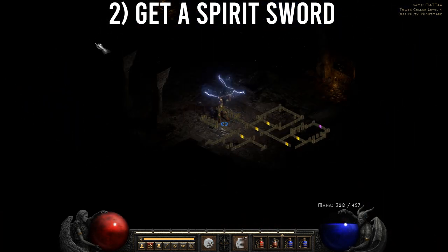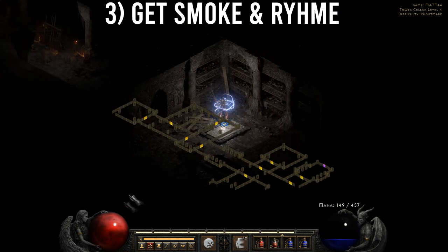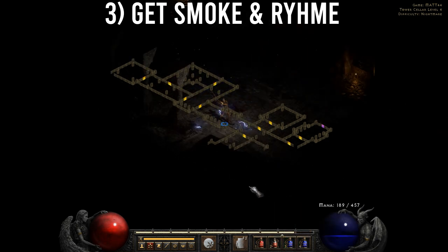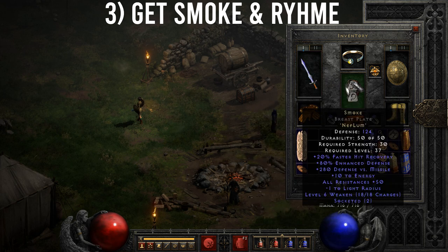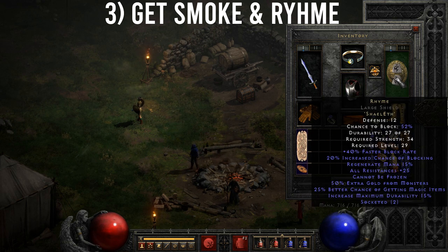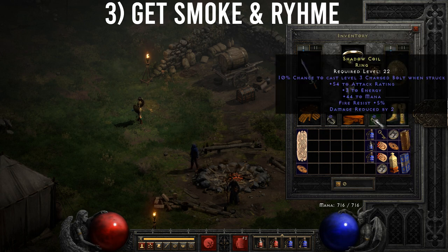While looking for that Crystal Sword, also look for a two-socket breastplate and a two-socket shield, preferably both with low requirements — again found in normal cows. With the two-socket breastplate, add Nef and Lum in that order to make the Smoke runeword. It's an excellent armor with a whopping 50 to all resistances, which you'll need in Hell, plus faster hit recovery. For the shield, add Eld and Eth — this adds another 25 to resistances, mana regeneration, and 25% magic find.